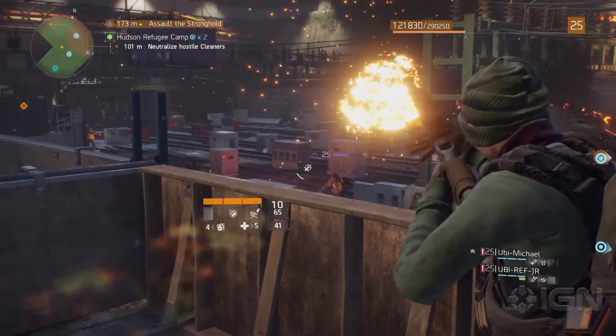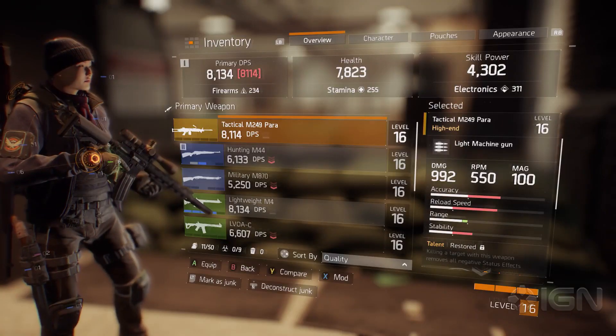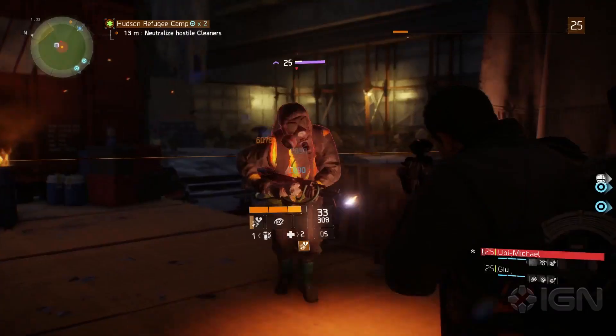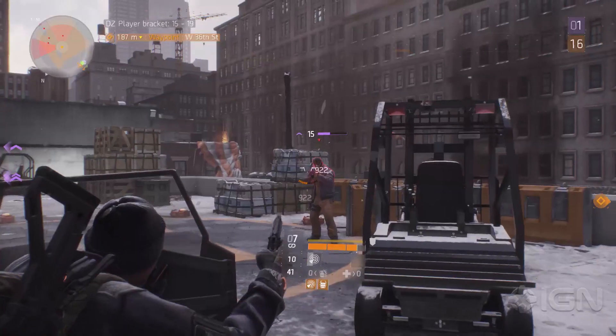We went ahead and found core mechanics for each type of weapon. We have six categories: light machine guns, assault rifles, submachine guns, marksman rifles, shotguns, and sidearms.